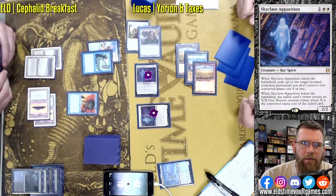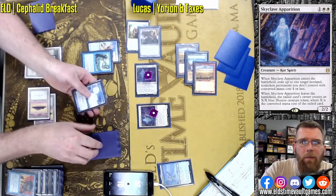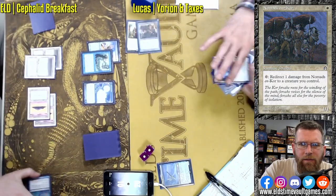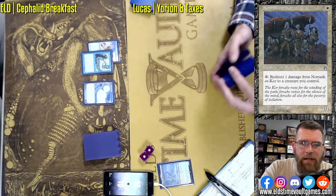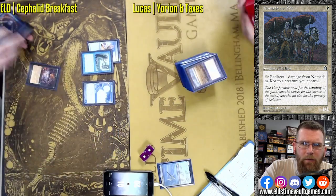Looks like Solitude is fired off, and Force of Will is going to brush it aside. And that is a wrap. There was still another Cephalid in hand, so even if Lucas had another Solitude in that situation, he would have been able to make that work.